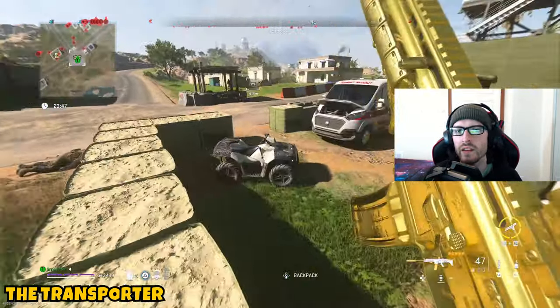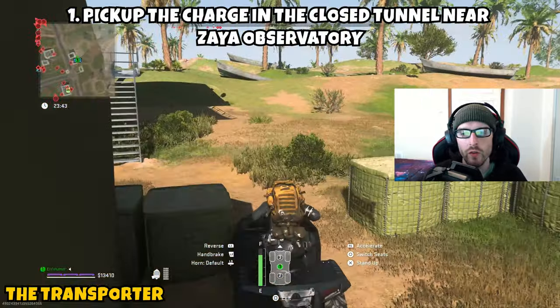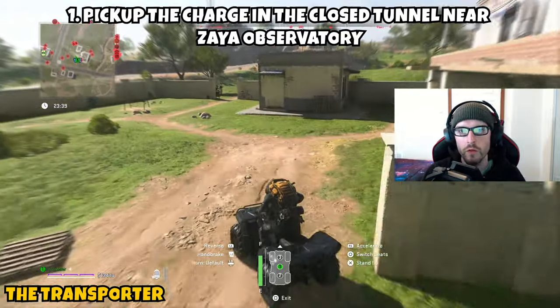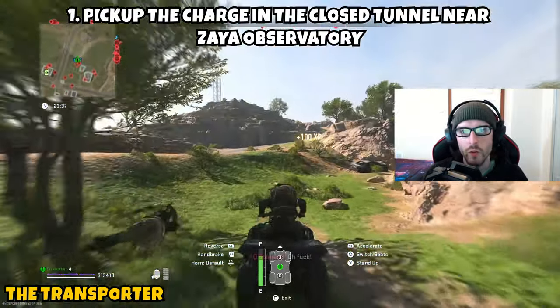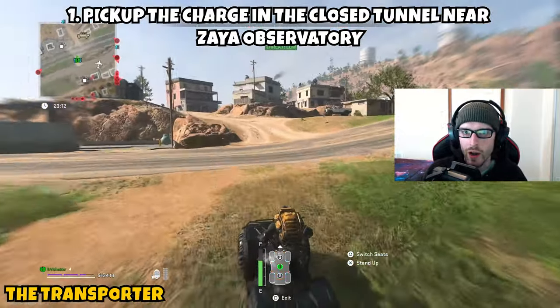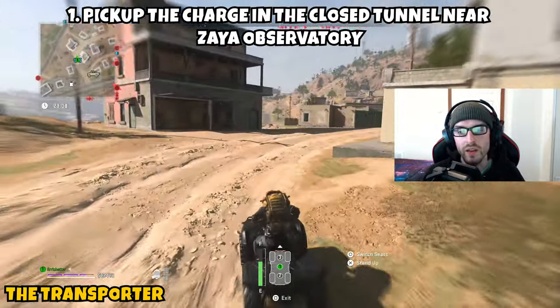This mission is going to be three parts and it is going to be taking us over to Al-Mazra. The first part is asking us to pick up the charge in the closed tunnel near Zaya Observatory. It is important to note that this charge is only available for the first five minutes of the match, so once you get past five minutes, the bomb will automatically detonate and explode wherever it is, meaning you wouldn't be able to complete this.